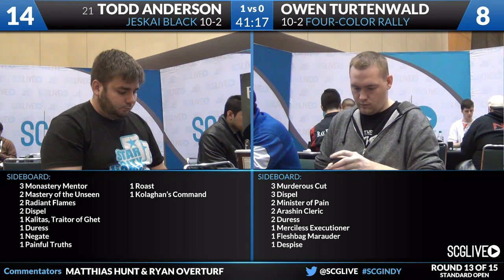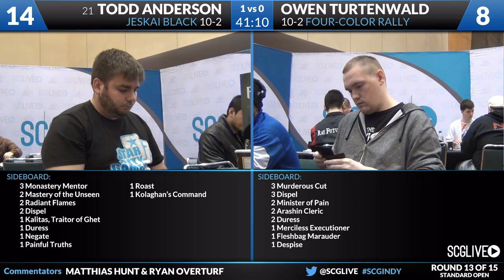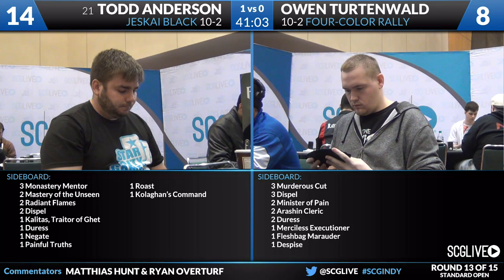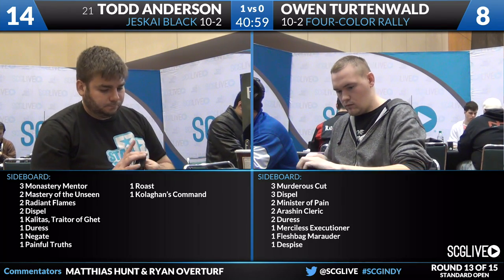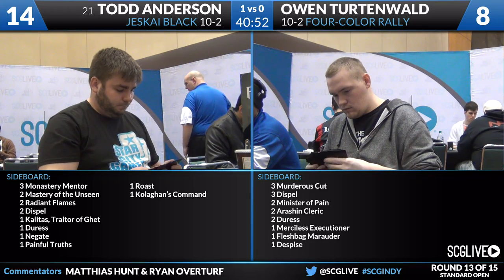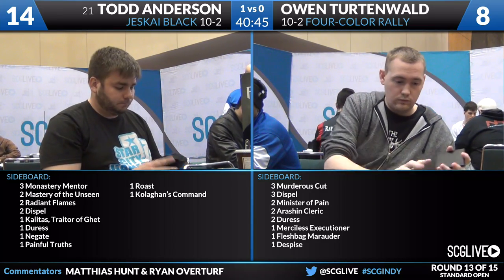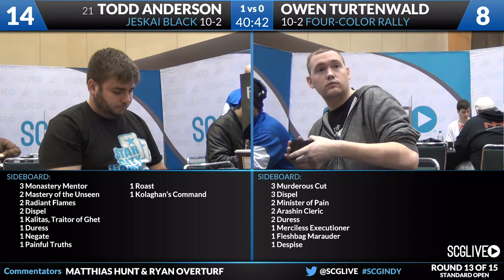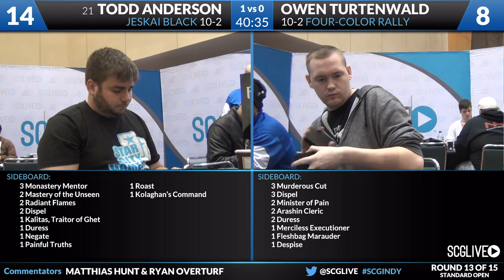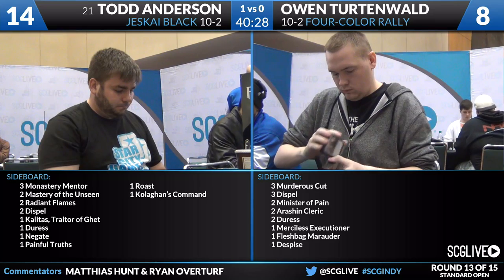For Todd, game one wasn't one he expected to win, but one he'll definitely take. Post-board things get better for him — he's got Monastery Mentors, which can be very good against a low-removal deck like Owen's, plus more copies of Radiant Flames, Kalidus, Dispels of his own, Duress, Negate, and Painful Truths. The premium is placed on Dispel — it's more efficient than Negate and always hits when cast. Painful Truths helps gas up to keep pace with all the Collected Companies.